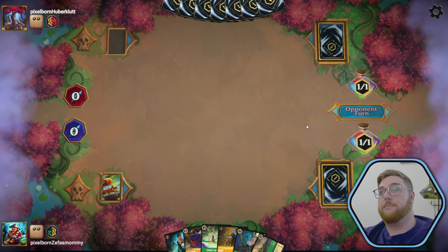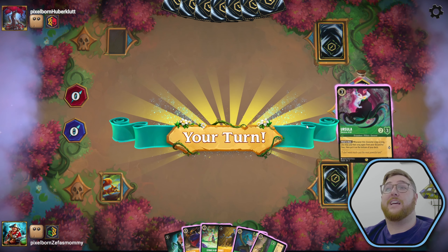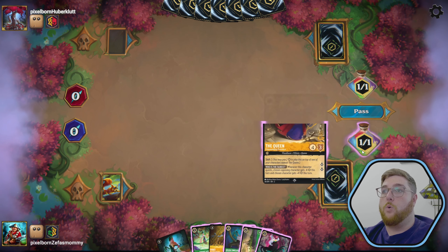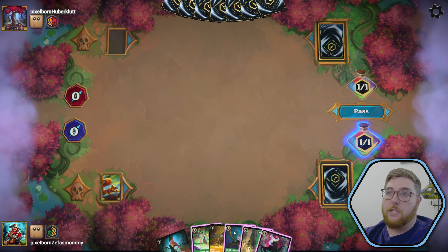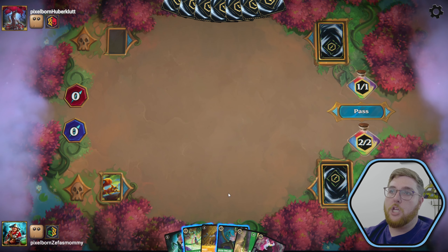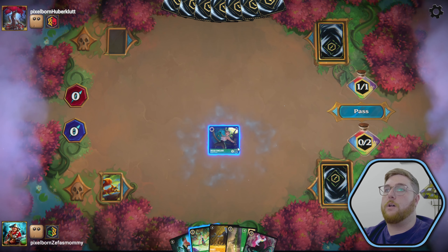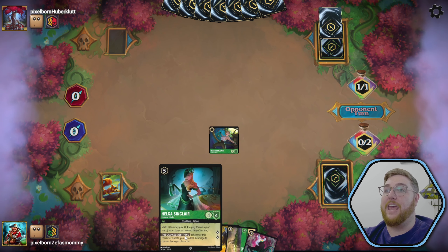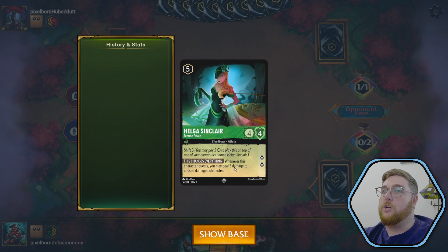We get the Ursula strike a good match. So Queen, welcome to the inkwell — please let me put you in the inkwell. And then welcome to the battlefield, Helga Sinclair. What's her shift? Three? Heck yeah. Is it only to chosen damaged? Yeah, too bad.